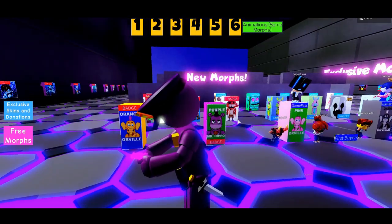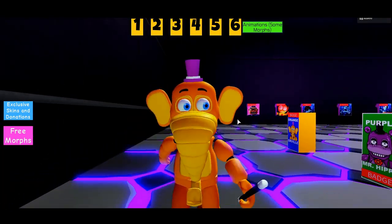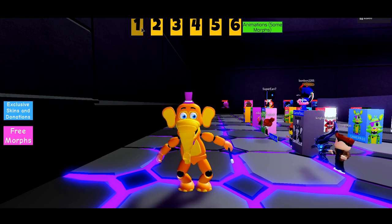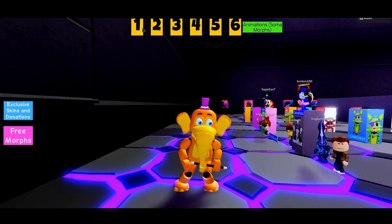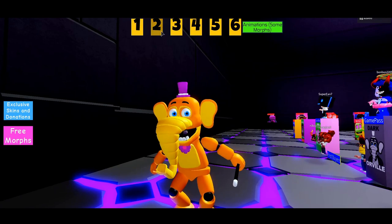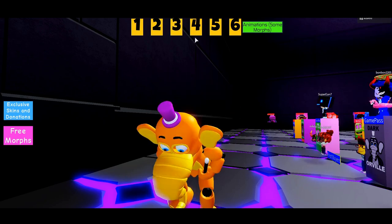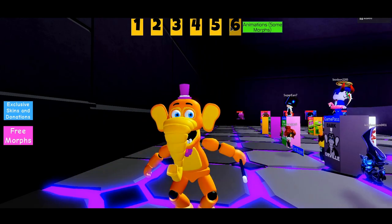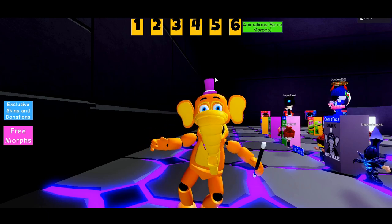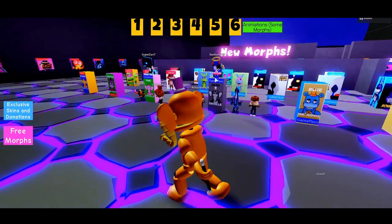To activate the badge, you have to rejoin the server. After you do that, you rejoin, touch the box, and then we have Orville the elephant. This is by far the best model I have done in Blender - the best 3D modeling I have ever done. It has some pretty cool animations; some are made by myself and some are not, but it's all pretty cool.